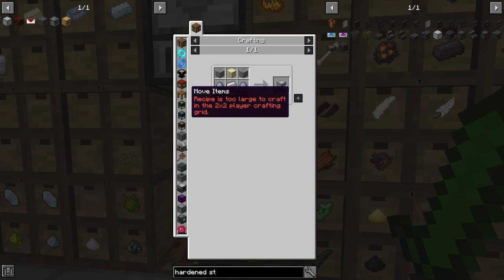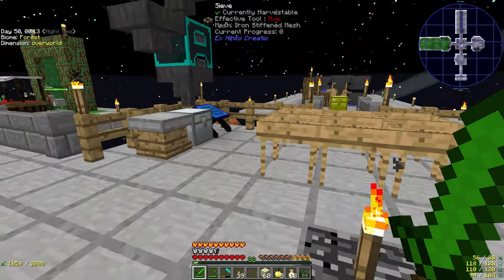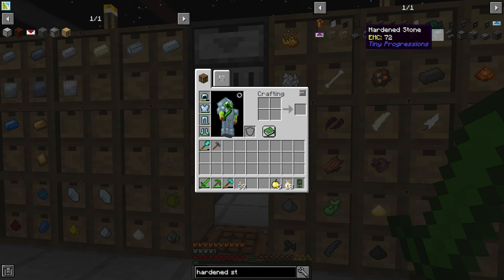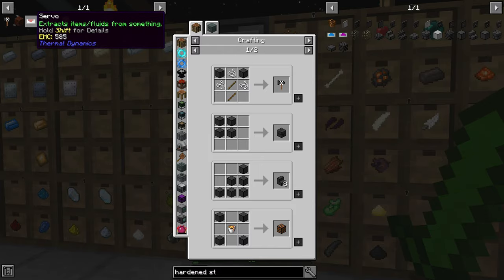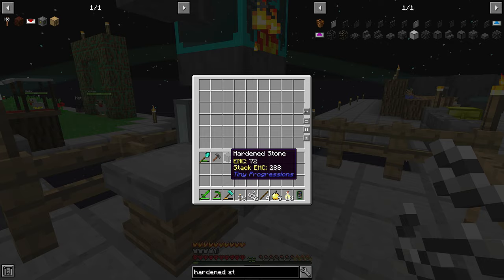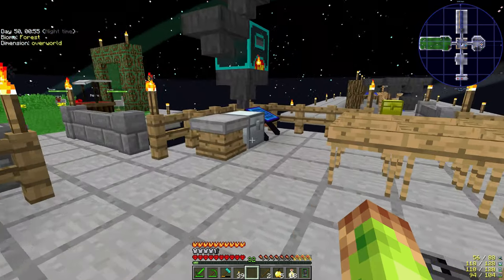First you need to make hardened stone using clay, sand, and iron stone — that recipe makes four. You cook those in the furnace. Then the hardened stone hammer recipe is just three of the cooked hardened stone plus two sticks. We only need two of those, so we make the hammer and put the hardened stones in the furnace.